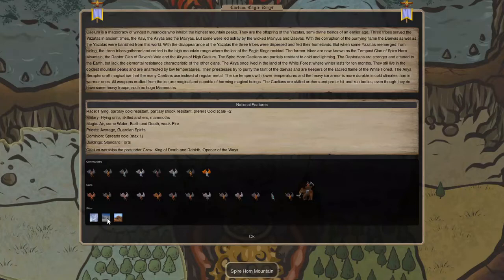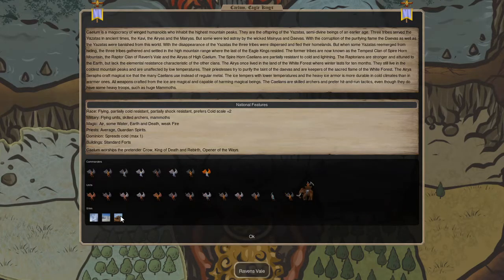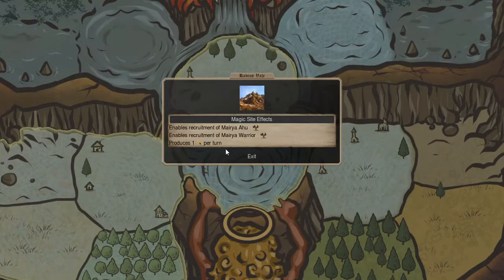The next cap site is going to be Spire Horn Mountain. You can get the Kavi Archer and you'll get one air gem per turn from this. And then lastly, you're going to have Raven's Veil — a few more warriors and you'll be able to get one earth gem a turn. So in total, you're going to have four air gems, one earth gem, and one water gem from just your capital.